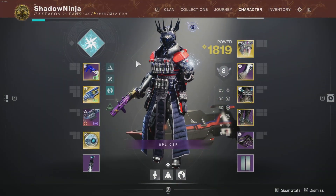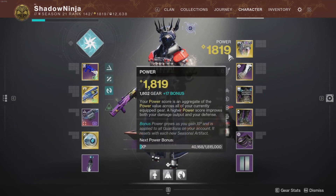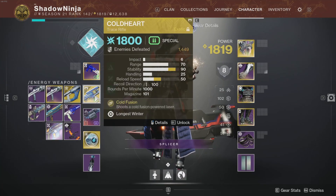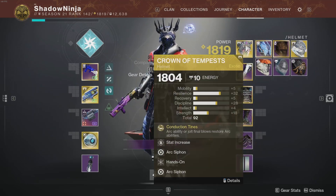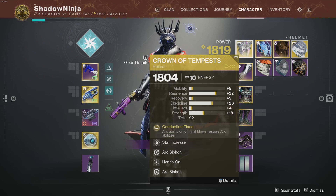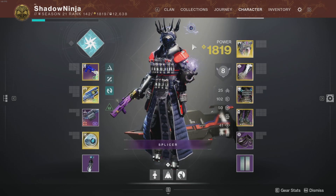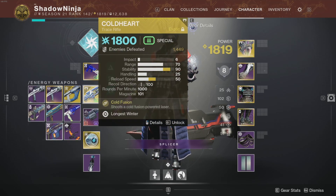Here we are — my drip for my Warlock, still a work in progress since I barely play this guy. The main takeaways are the Crown of Tempest exotic helmet and the Cold Heart exotic trace rifle. Both are vanilla D2 exotics. Falling Sunstar is an option but I don't have it. The Crown of Tempest is pretty much the Heart of Inmost Light for the Warlock class — look at these spikes in stats, pretty remarkable.